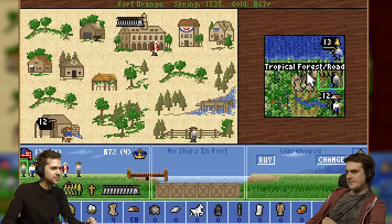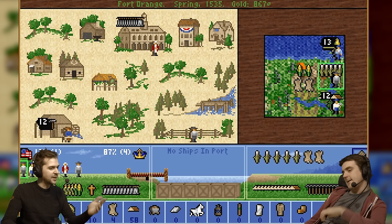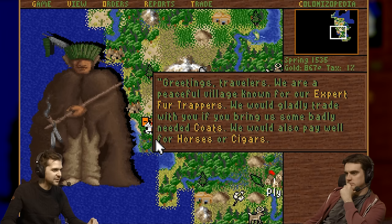Look, this is really nice: 12 wood comes in, 12 wood gets spent, 13 food comes in, 5 food gets saved. If we have horses, which we don't, they can eat food and breed. That's why I bought some — that food doesn't go off. But it's not usually useful to have too much food hanging around.